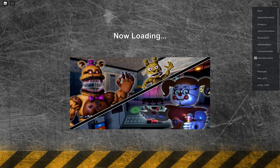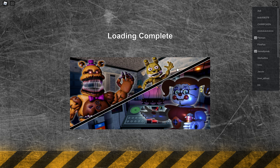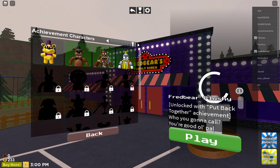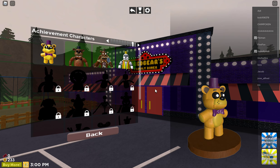This will be a very short video because I'm going to do parts by parts. So I'm loading in right now. To show you that I actually have it, these are discounts for Easter, but I do actually have the Fredbear plushie unlocked.